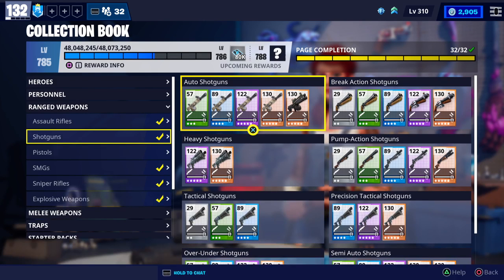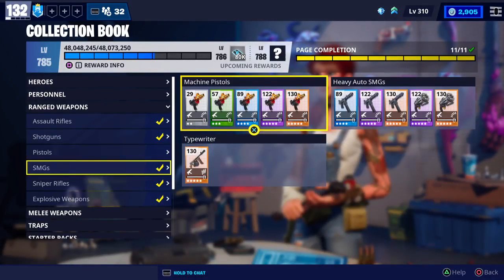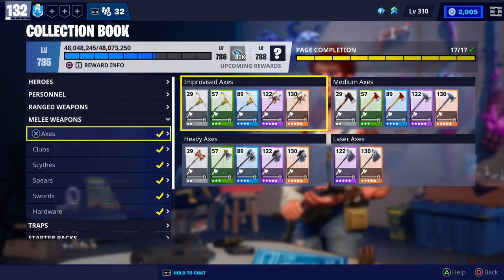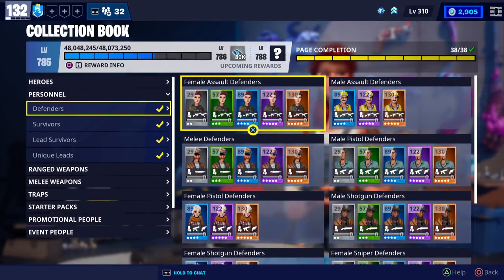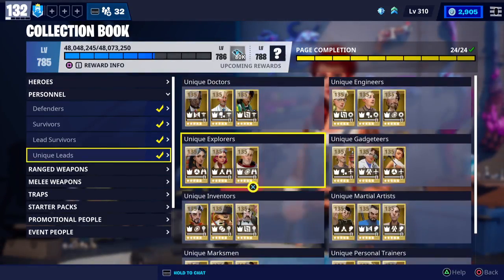When I say max level on these, I mean I'm not using superchargers — just no, why would you put superchargers in the book? All shotguns done, all pistols done, all SMGs done, all sniper rifles done, all explosive weapons done, all axes done, all clubs done, all scythes done, all spears done, all swords done, all hardware done, all defenders done, survivors done, lead survivors done, unique leads done.